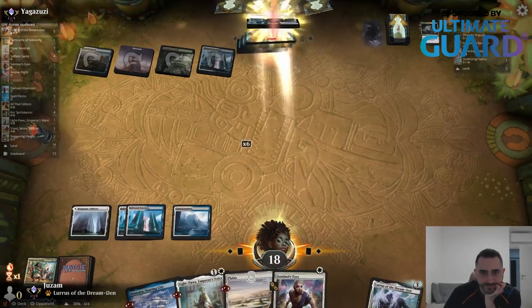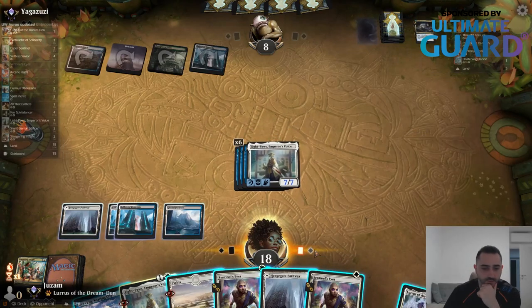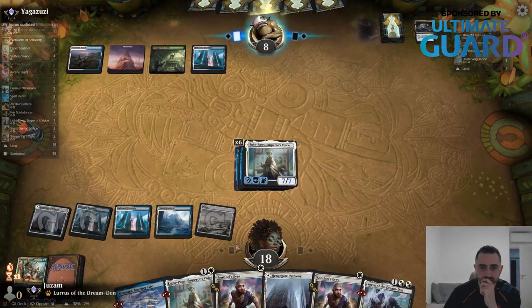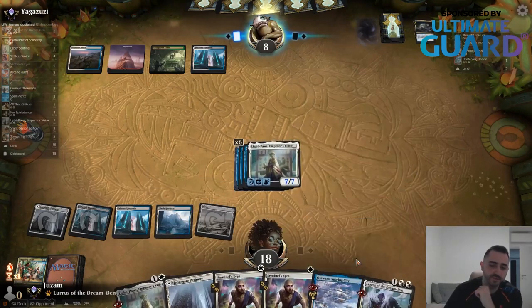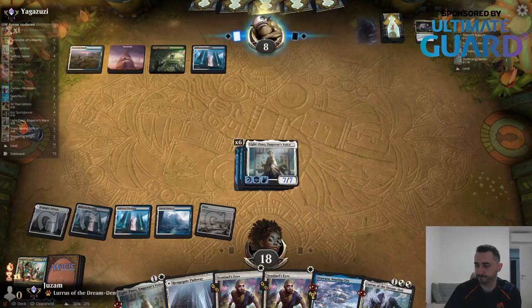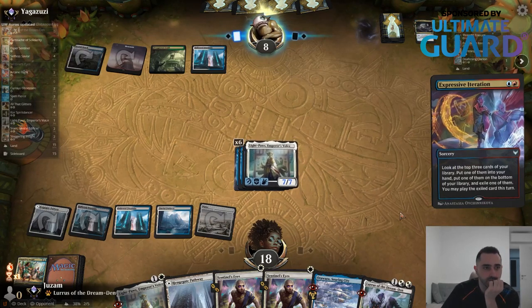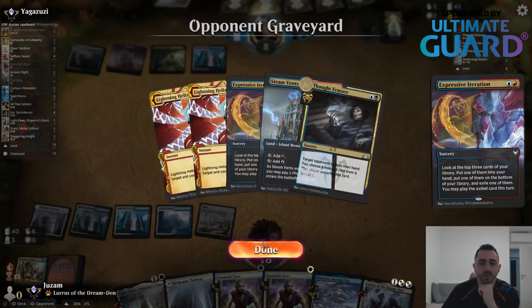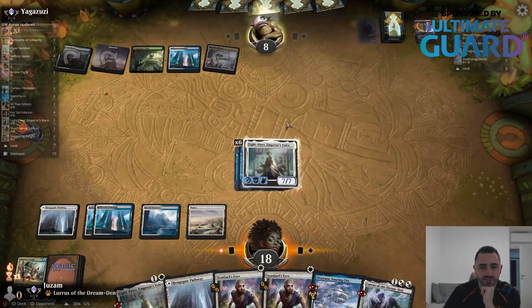Attack for seven and get some new cards. This Legendary comes back — unfortunately I can't really play a second one. Even if they play Niv-Mizzet, my creature is bigger. I can also bounce the Niv-Mizzet and play Sentinel's Eyes. I think this card is much more impactful. Will they find an answer?